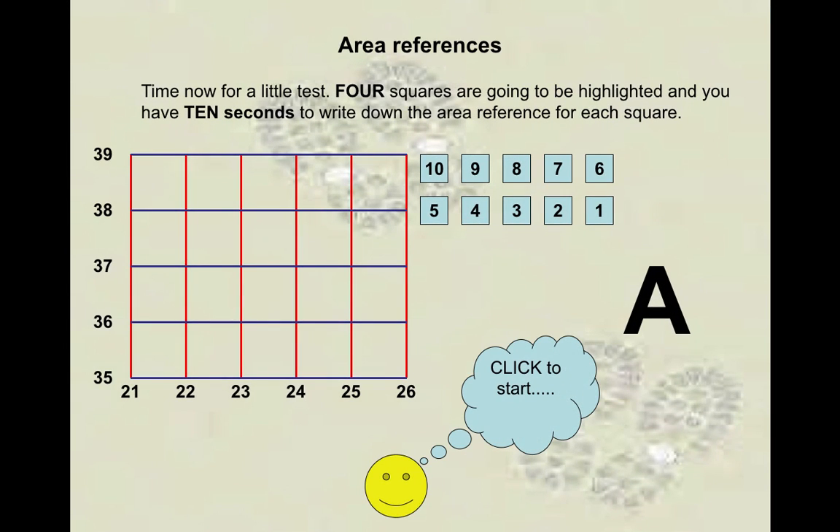Now you're going to write down the numbers when they appear. It's going to give you about five seconds to write down the area reference of each. Are you ready? Let's test your skill — by the end of this you'll be an expert at area reference.